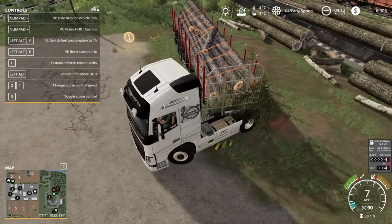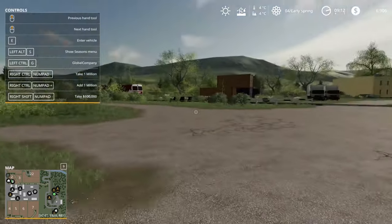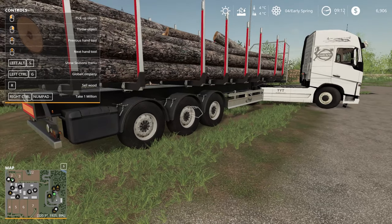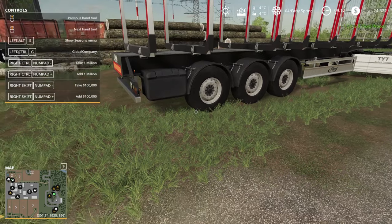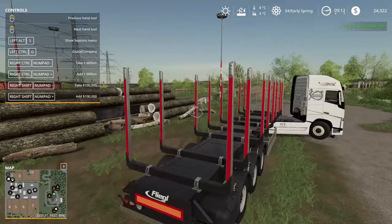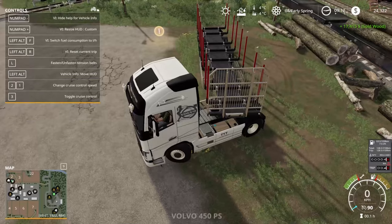I'm just going to pull in there, remove the tensioning belts, pop on over here, and just watch the wood disappear. I'm guessing we're probably going to get $17,000 for it. Three, two, one - sold! $17,415 for 10 trees. Oh wow - we're stacking up a lot.